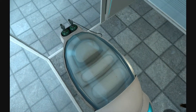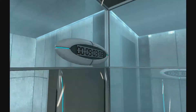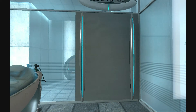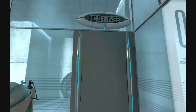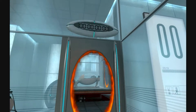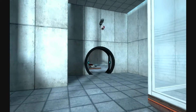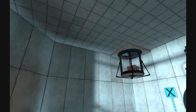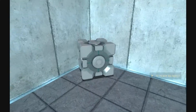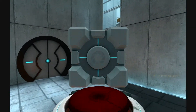This doesn't look very comfortable. For your own safety and the safety of others, please refrain from that. Very simple first puzzle: put the cube on the button. Piece of cake.